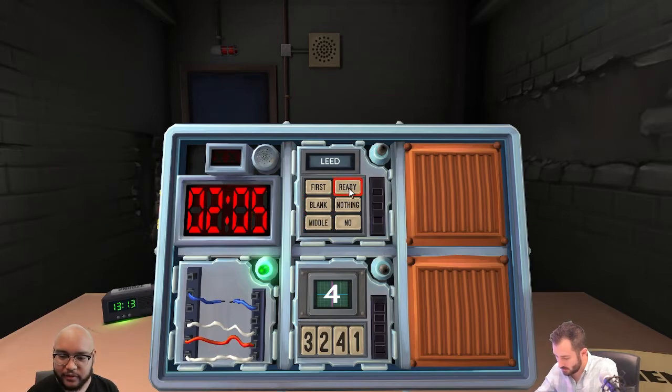The buttons going left-right, top to bottom are: first, blank, middle, ready, nothing, no. Read the label of a particular button. So reading left-right then top to bottom: first, ready, blank, nothing, middle, no. And when you say 'nothing,' it actually says 'nothing' on the button.